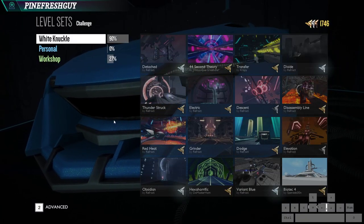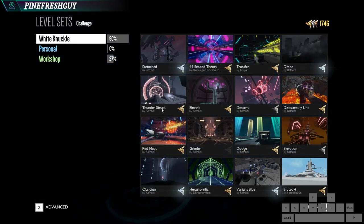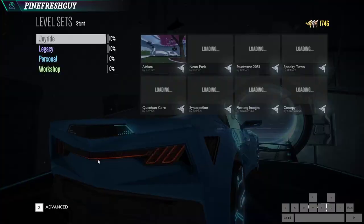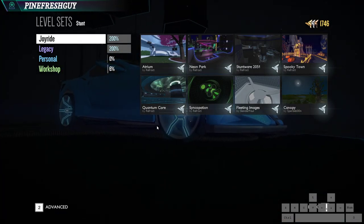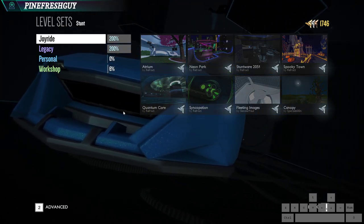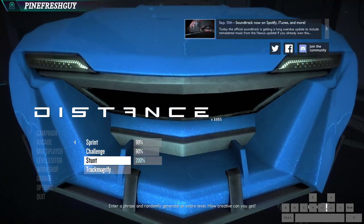Challenge - these are tracks that you have to complete in one session. If you die you have to start from the beginning. Some of these are quite tough actually. Stunt is a free-for-all space where the more tricks you do the higher the score you get. This is kind of tricky to do as a beginner so I'd recommend getting used to the game before you try this out.